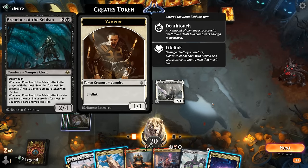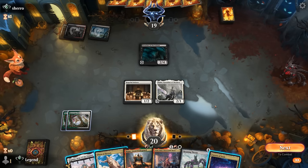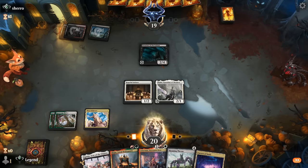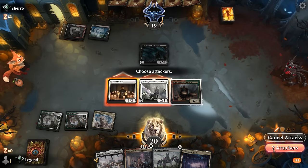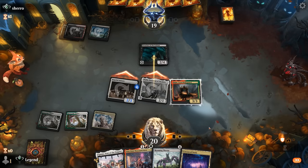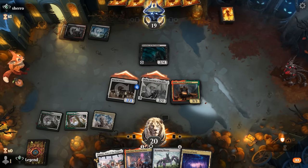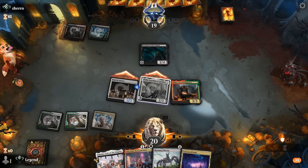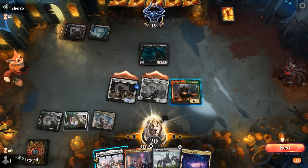Do we still want to play Anim? We could also play a land, play Bodyguard, and then channel Eiganjo for one mana — that's pretty efficient. Our opponent must know what this is representing, and so they're gonna take it. If Preacher attacks, they can at least get a trigger out of it. Now we also have a Bodyguard in play to protect Anim.